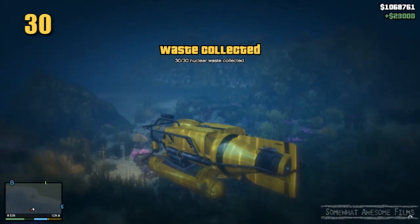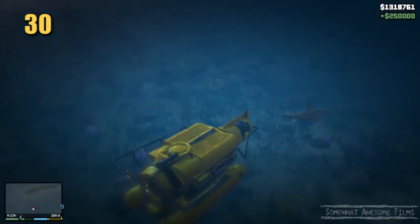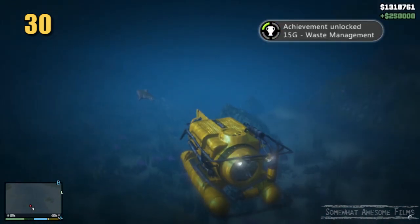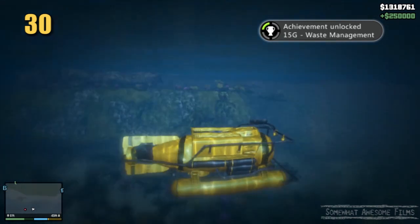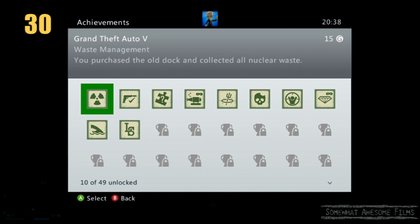We get an achievement and a lot of money — we made a ton of money. And there's a shark — I wonder if I can hit the shark with my thing. Apparently got 15 G's for waste management because we cleared the toxic waste, and we managed to do that, I guess.